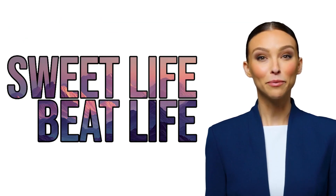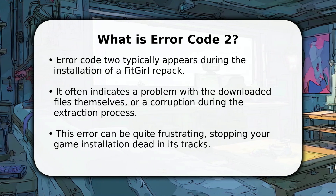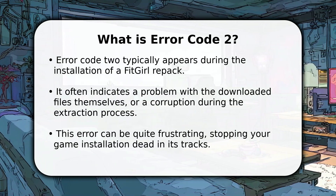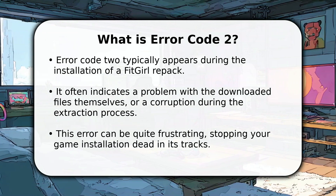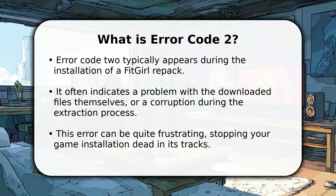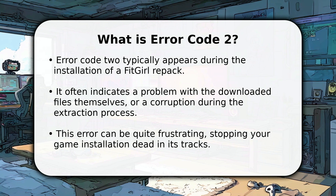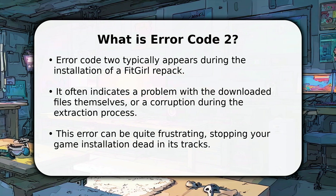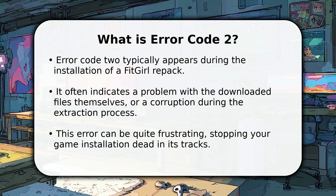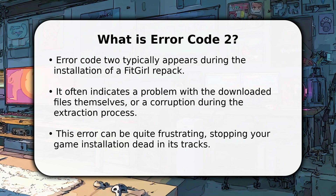Welcome to SuiteLife Beat Life. We hope this video helps. Experiencing error code 2 while installing your favorite FitGirl repack can be incredibly annoying. This common issue usually signals a problem with the game files you've downloaded, or perhaps something went wrong during the unpacking stage. Don't worry, it's a fixable problem and we'll walk you through some straightforward solutions to get your game up and running smoothly. Let's dive in and tackle this error together so you can start playing very soon.